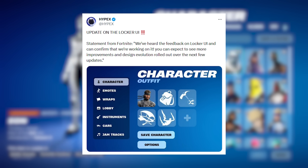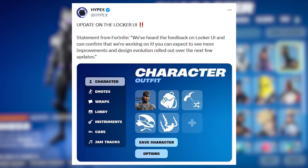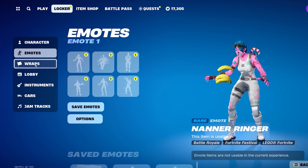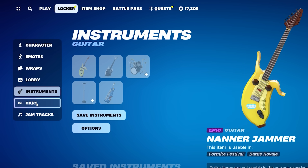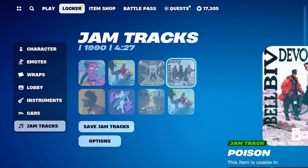Fortnite has made a big statement: the locker UI is finally getting changed. They've heard our feedback and are working on it, and we can expect to see more improvements and designs rolled out over the next few updates — which I find amazing because the locker as of now is a bit confusing and can sometimes be unorganized.